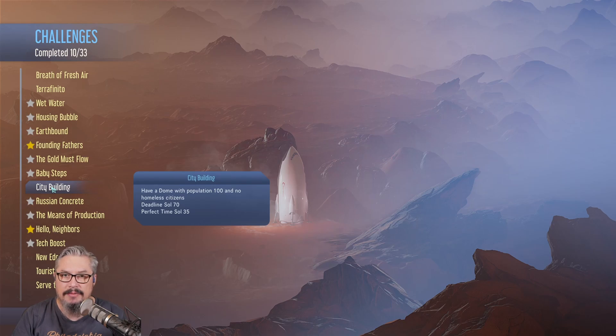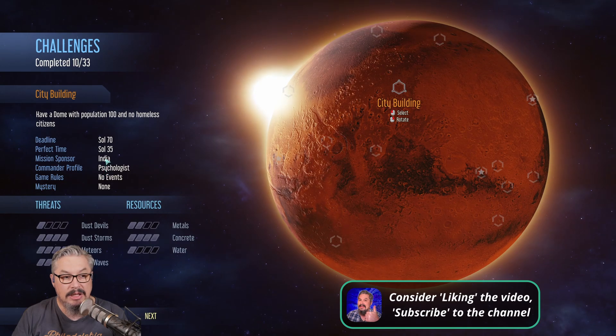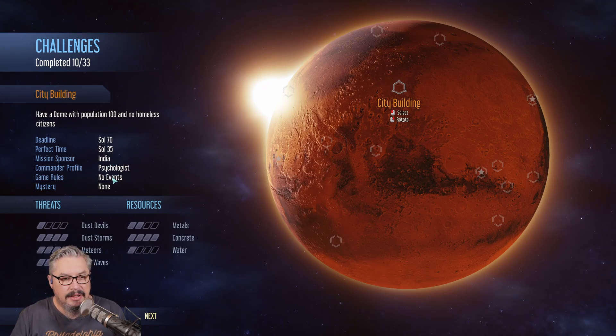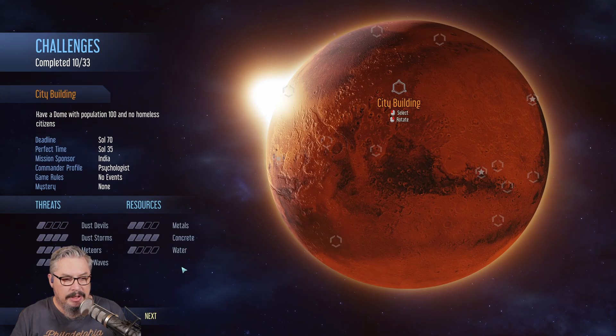It might be that we still have multiple domes but maybe we have to join them and put all of our work stuff in one dome and our people in another dome. We are India - maybe they have really high density buildings or something like that, because they do live in very tight confines in their own country in big quantities of people. No events and the psychologist. We've got cold waves, meteors, dust storms - we've got everything. Not much in the way of water, it's gonna be tricky.